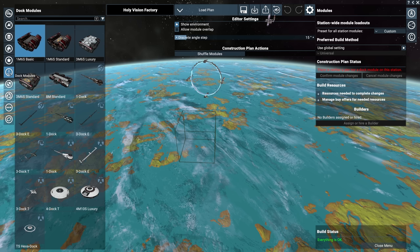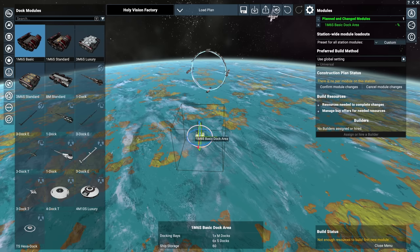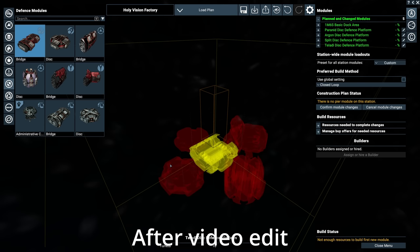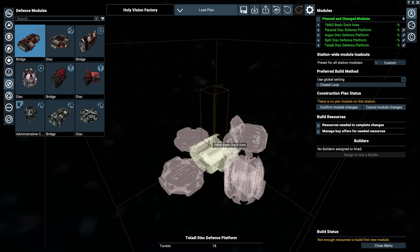For the modules, we want to go with a basic dock module — you don't need anything fancy, cheaper the better. Then go straight into defensive modules. The best defence modules are Argon. Note: I failed to notice for the rest of the video that I'm using Teladi defence discs, which are inferior. Argon defence discs can hold 12 large guns and 8 medium. Teladi ones can only hold 10 large and 8 medium. The Split can hold 12 large and 12 medium...